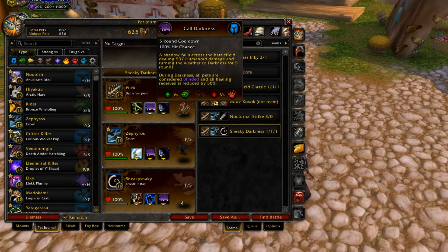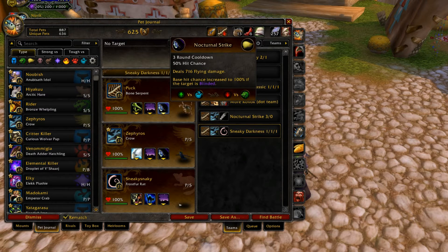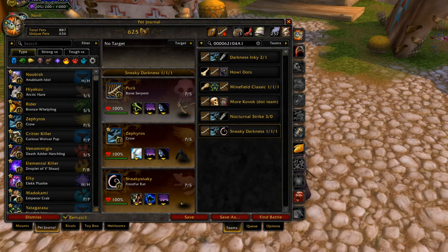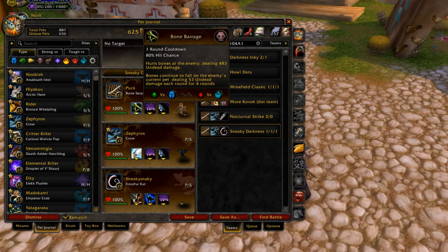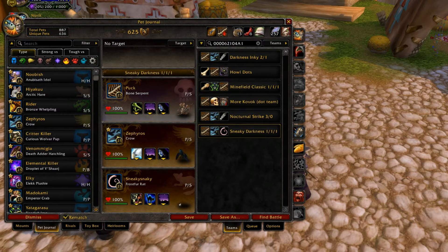So you start off with Bone Barrage, then Call Darkness, then Bone Barrage again because it'll be off cooldown, then Nocturnal Strike, and then Bone Barrage one more time. If you do it this way, you'll go five turns before you hit a turn where you can't use any abilities because all of them will be on cooldown. If you don't do that and just go Call Darkness, Nocturnal Strike, then Bone Barrage, after three turns you'll have a turn where you can't do anything.